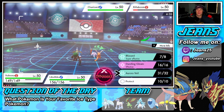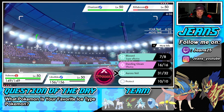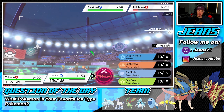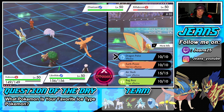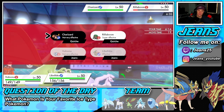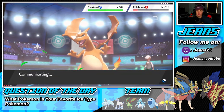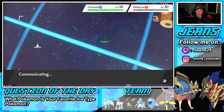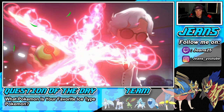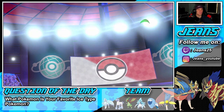He's probably going to Dynamax Charizard. I might just Protect and drop a Bug Buzz — Flutter Buzz could take out Rillaboom and get a Special Attack drop on Charizard. Going for a little Flutter Buzz. Hopefully his Charizard goes after my Ninetales so I can Protect it — though honestly Charizard might still be able to take out Ninetales even with Protect thanks to chip damage.